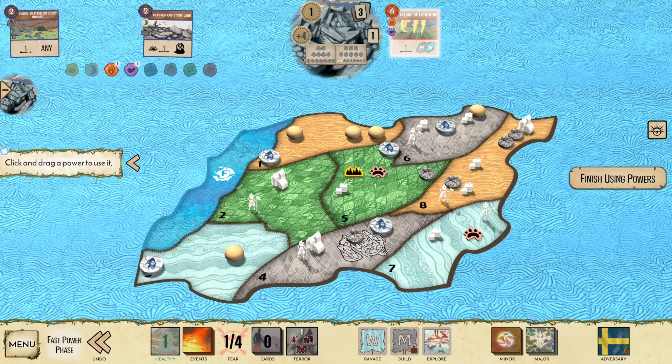And we Jagged Shards — I think we Jagged Shards here. I want to get more Dahan into my land on F2. We'll only push one.